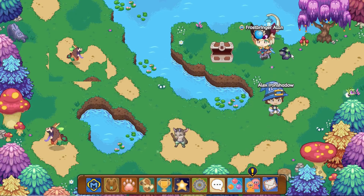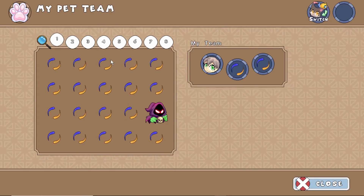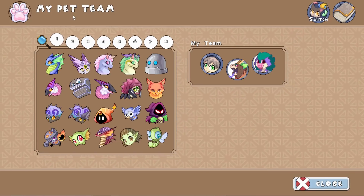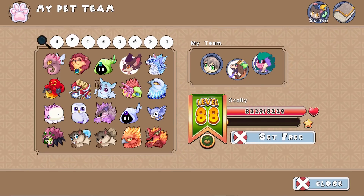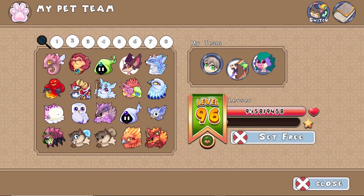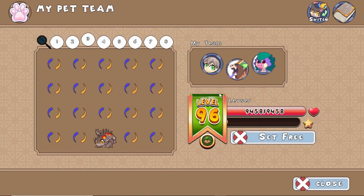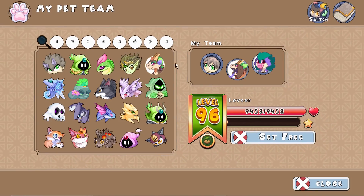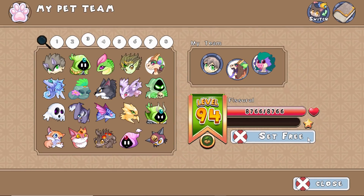The first update is that some pets in Prodigy have been changed to have a different look. You can see two here — this guy and this guy. I have already caught them; they're in my pet list. That's actually Sally, believe it or not, and this one is supposed to be a porcupine. They just changed the look of these animals, so don't think they're rare.